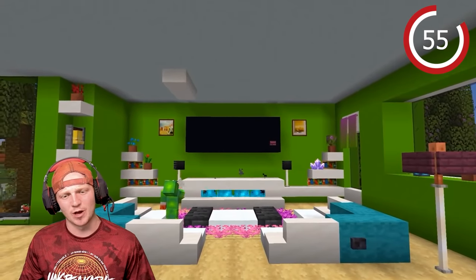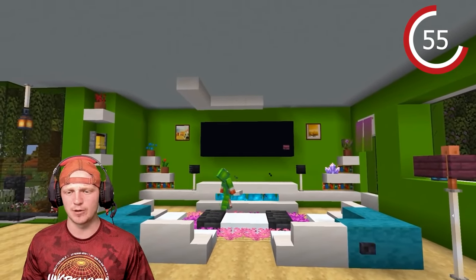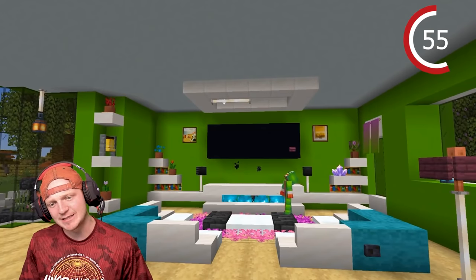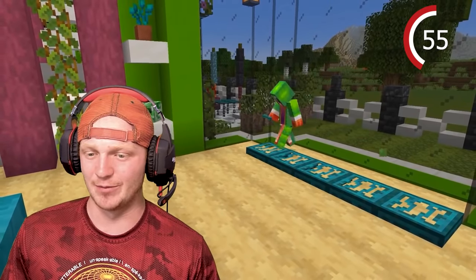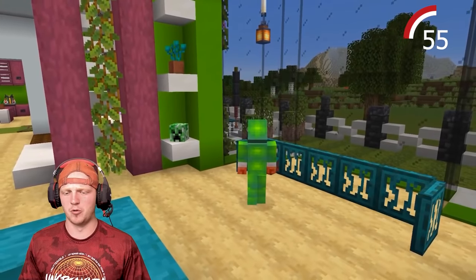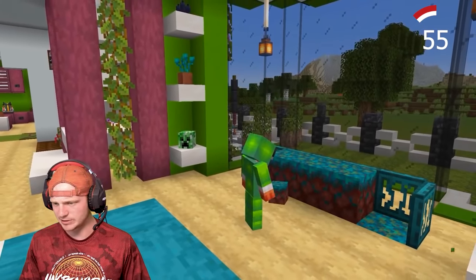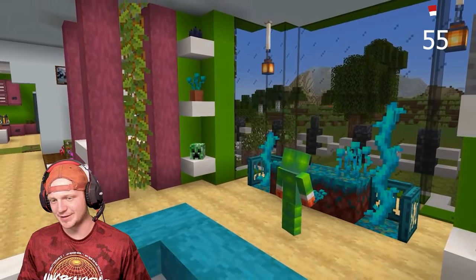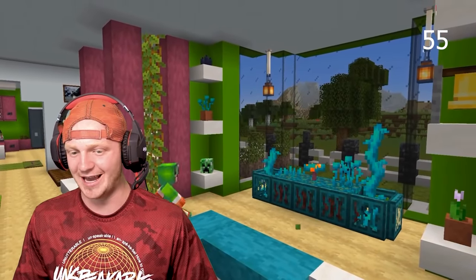The ceiling needs something — place down some slabs in a rectangle shape. Add end rods in the middle. And in this corner by the window, I'm going to build a really cool table. Start with some trapdoors, flip them up, then put some warped blocks in the middle. Add two big warped plants on the side, finish off the trapdoors, close them up, and you've got a cool little table in the window.